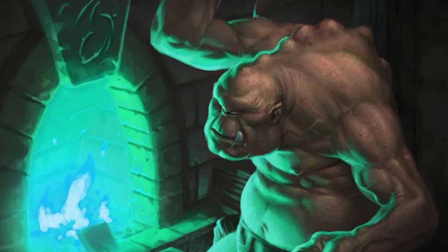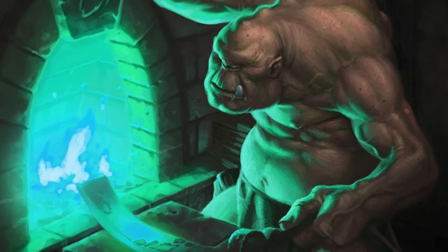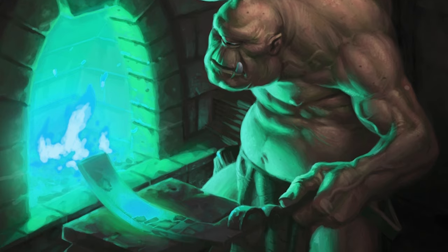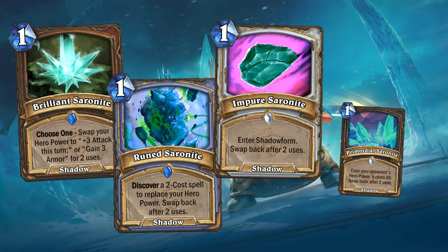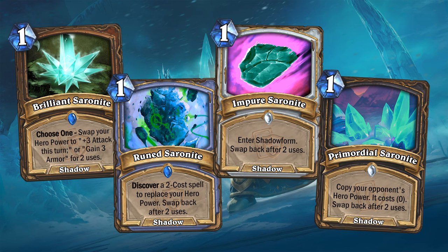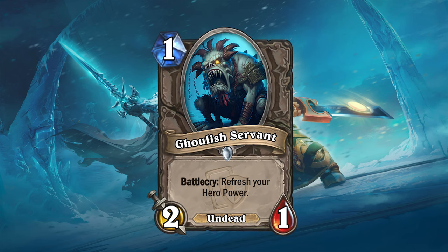Recently, the Ashen Verdict Woundsmiths have learned to forge Serenite, which will be the theme for this side mechanic. Since hero powers are such a central part of the Grand Tournament, this side mechanic centers around them. Specifically, these new Serenite cards will allow you to swap your hero power and then swap back after 2 uses. I also made a neutral Serenite card which will upgrade your hero power for 2 uses, and a neutral minion that will refresh your hero power.